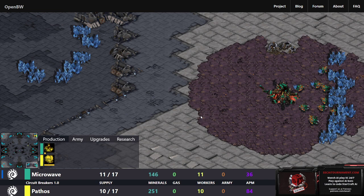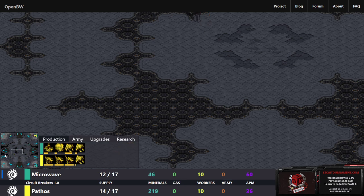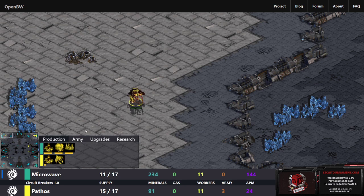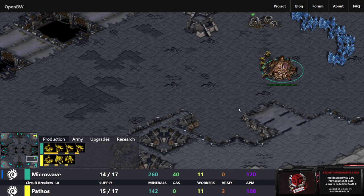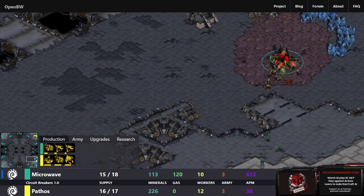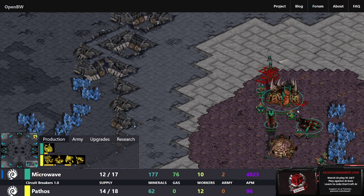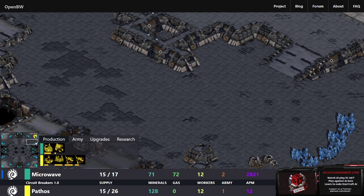Depending on control, this could put Microwave ahead. The Spawning Pool is done for Pathos and Microwave's pool is just starting. I don't believe Pathos has found Microwave yet, which could be a blessing — giving a little more time for that Spawning Pool to finish. The Overlord confirms top-left and bottom-left are not it, so Pathos knows Microwave has to be at the bottom right. A very nice concave is formed for Pathos, able to take out that natural — a 300-mineral investment just gone — but the Sunken and reinforcements save the day.